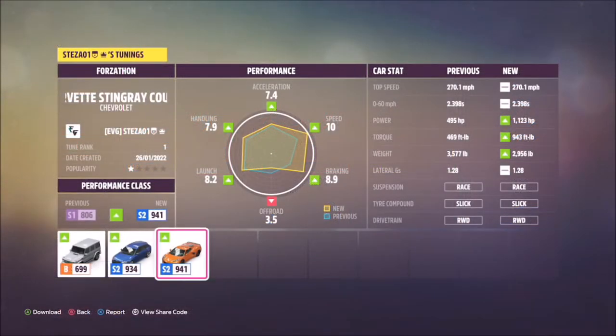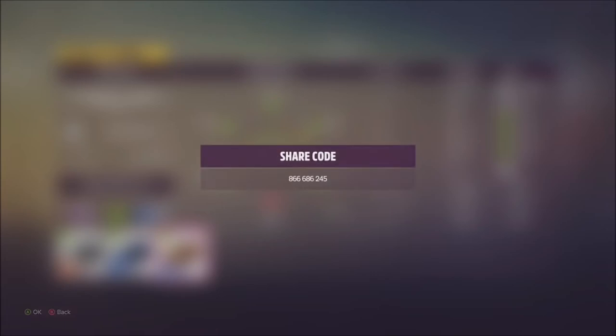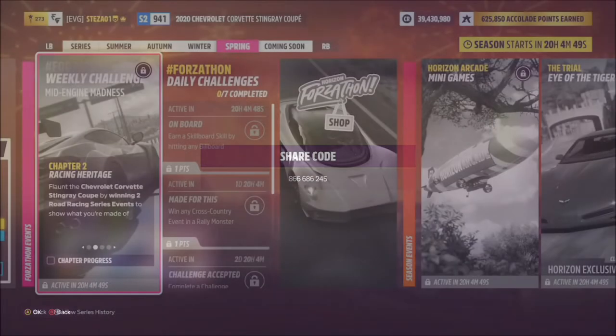I have also created a tune for you guys to use — it's called Forzathon and it's available for all of you. Hopefully it should help you out. The share code is 866-686-245, and this should make life a bit easier for the challenges.